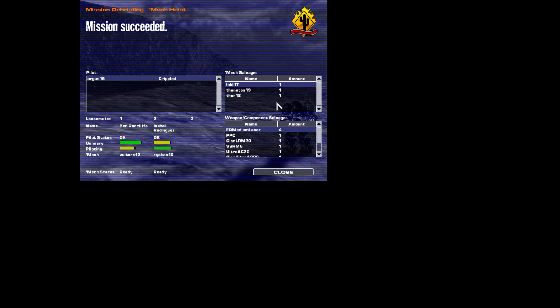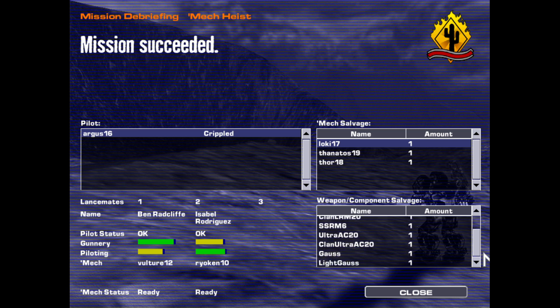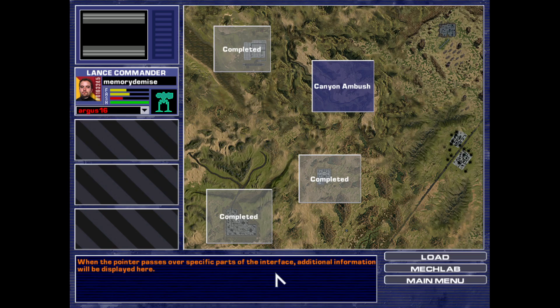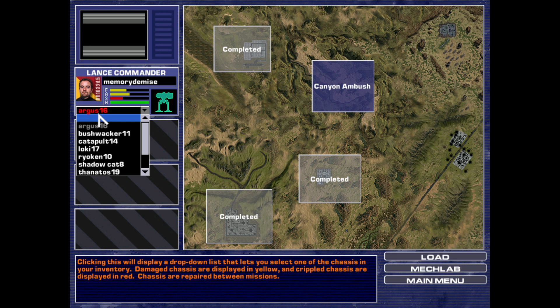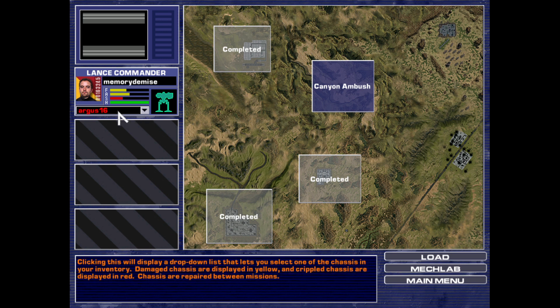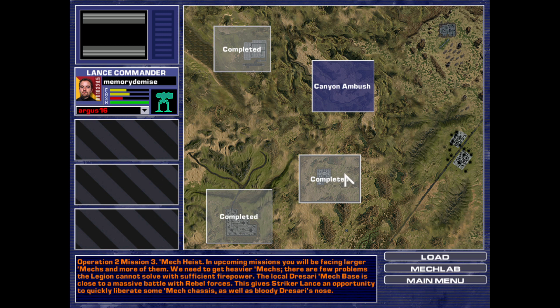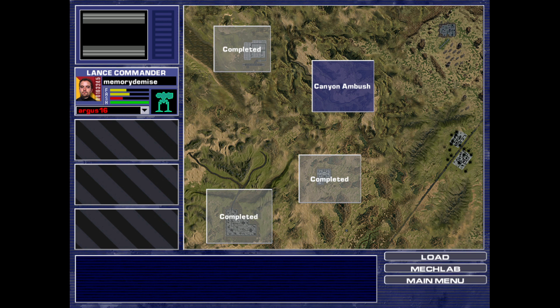Oh my, that was totally worth it. There we go — we got a Loki, a Thanatos, and a Thor. Those are all fantastic mechs. Ultra AC-20s. Red? Are you kidding me? I don't agree with that at all. Alright, I think we're going to wrap it up here — 25 minutes, that's long enough. I went through that three times so I've been at this for a while. Thank you all for watching as always — we'll see you in the next one when we come back with more MechWarrior 4 Black Knight.